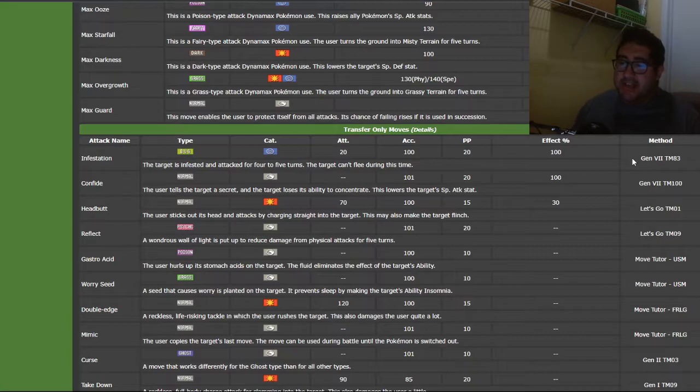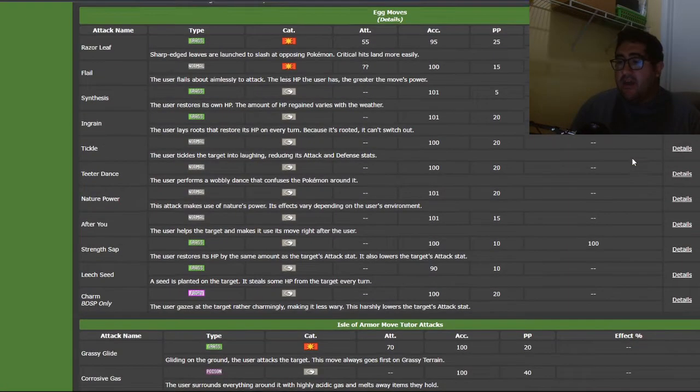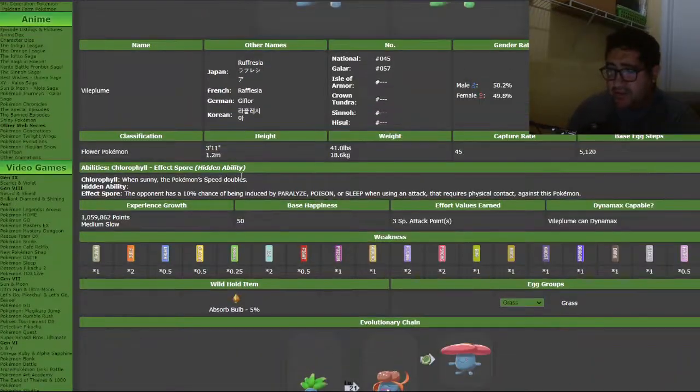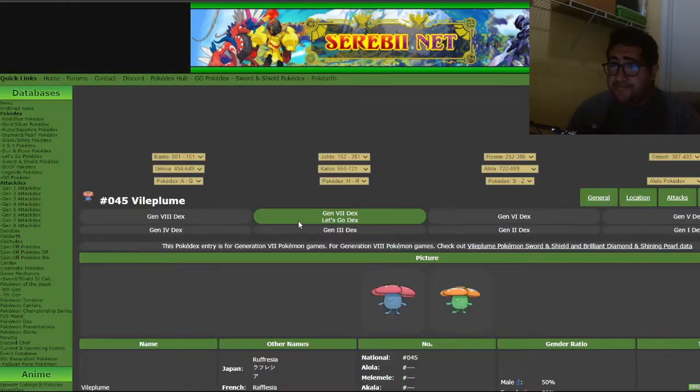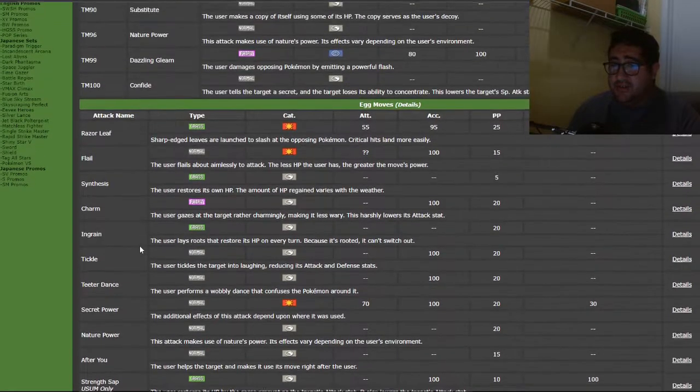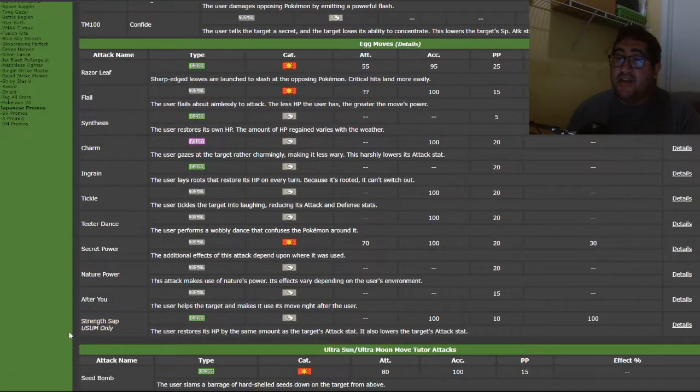So I need a Gen 7 Oddish — but wait, if I remember correctly, if you go to the Gen 7 tab and check the Egg moves, you don't get an Egg move slot the same way. And you only get Strength Sap in Ultra Sun and Moon.